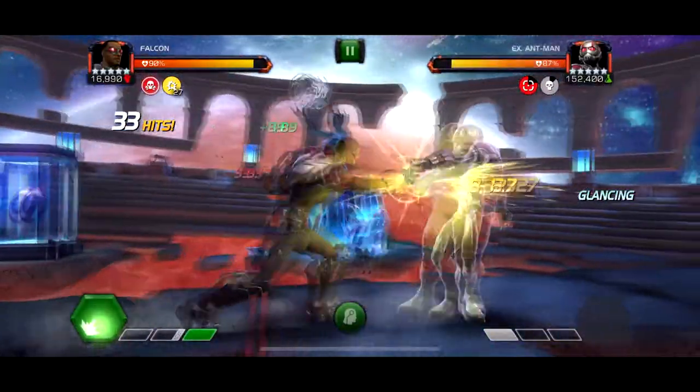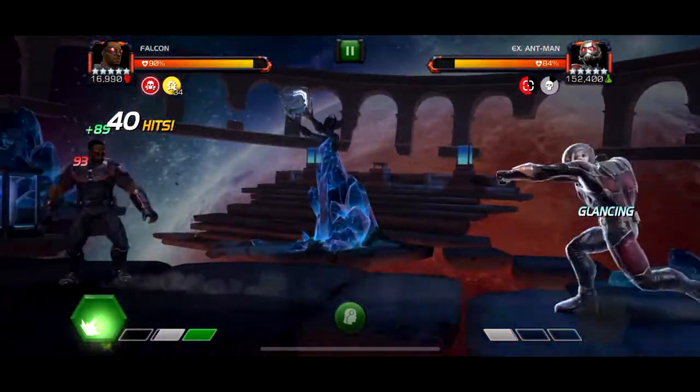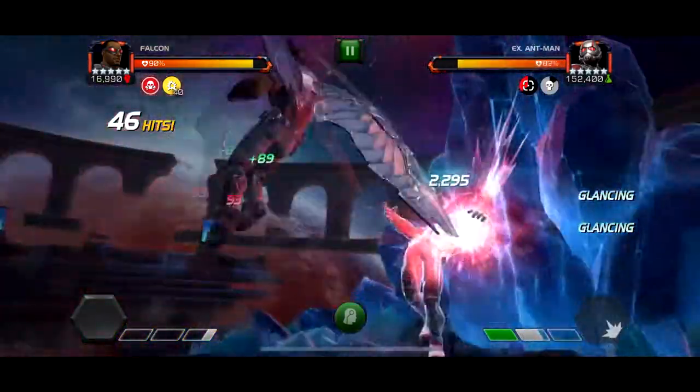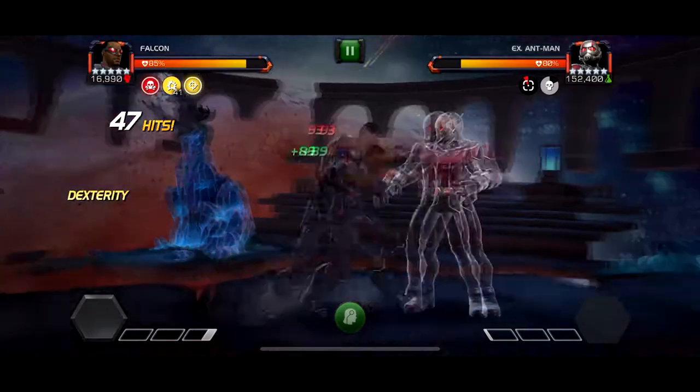So basically the way I do this fight is just get my lock-on on Ant-Man and then just smack into him and he just barely glances — or he glances the hits but they still crit, which is kind of weird. It still says it glanced but they really just don't — it's kind of weird.